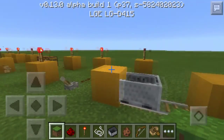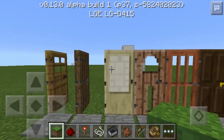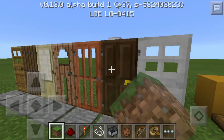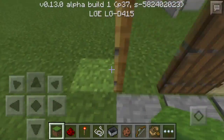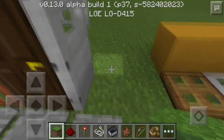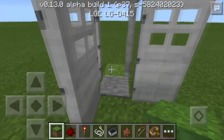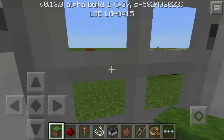Here's what the power can do. We've got all these new doors — the oak one, spruce, birch, jungle, acacia, dark oak, and we have iron doors too. All these doors can be powered and opened, and they close when they are not powered. The only way to open the iron door is with redstone power. You can do a fun thing — if you have iron doors surrounding a pressure plate and you stand inside, you're stuck!